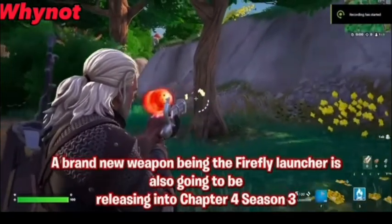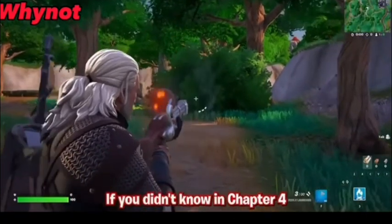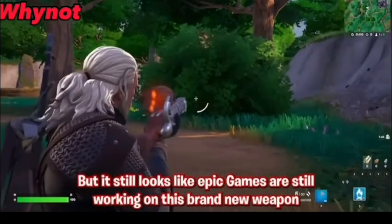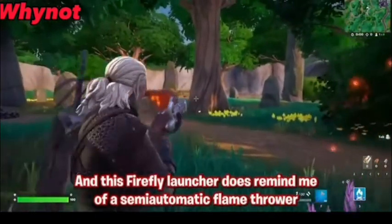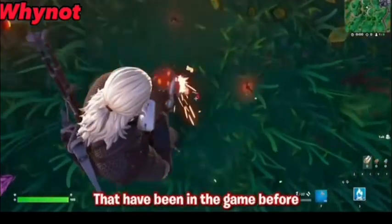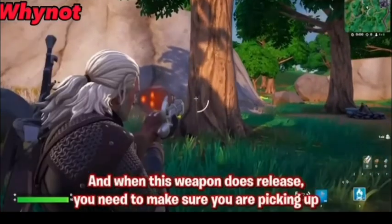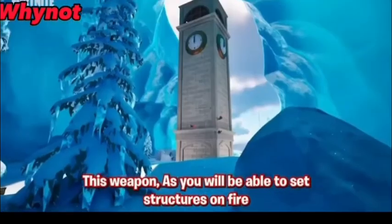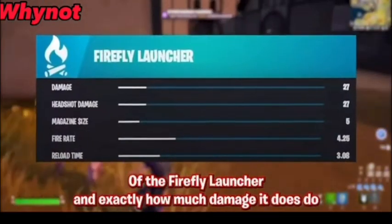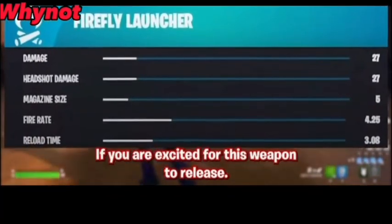A brand new weapon — the Firefly Launcher — is also going to be releasing into Chapter 4 Season 3. In Chapter 4 Season 2 it looked like it was going to release, but Epic Games are still working on it. This Firefly Launcher reminds me of a semi-automatic flamethrower, taking the fireflies that have been in the game before and shooting them out. When this weapon releases, you will be able to set structures on fire and deal lots of damage to players. Here are also the damage stats for the Firefly Launcher.